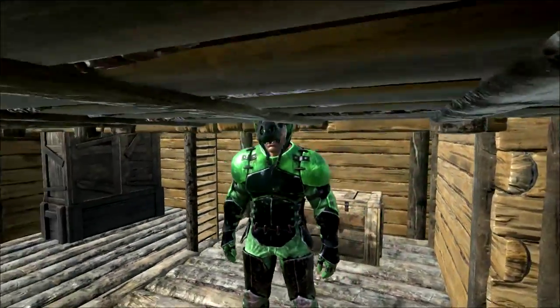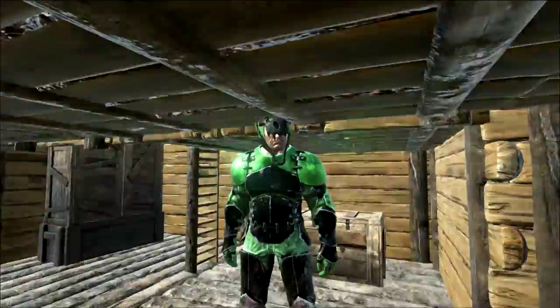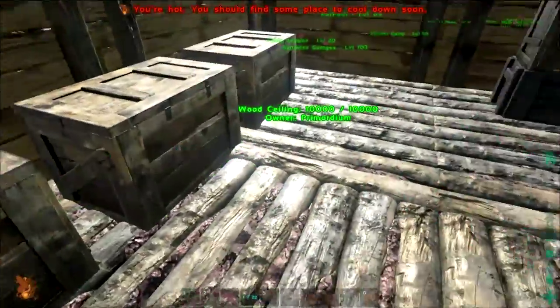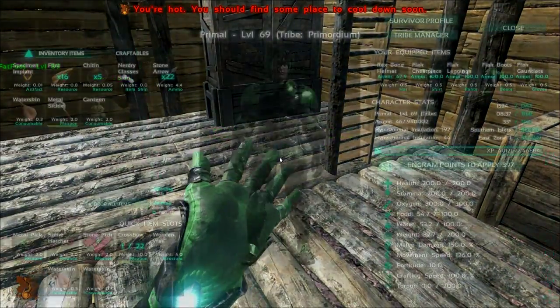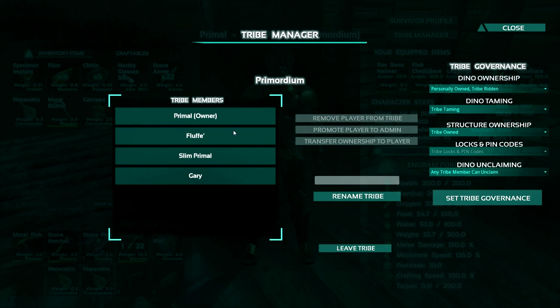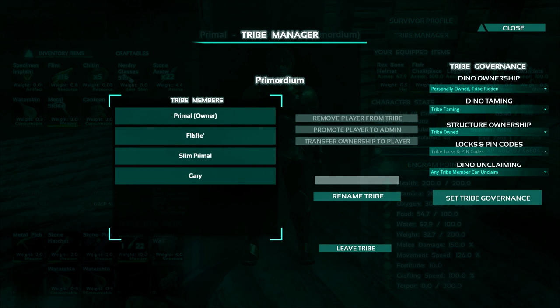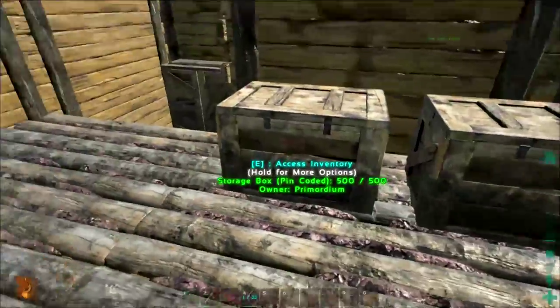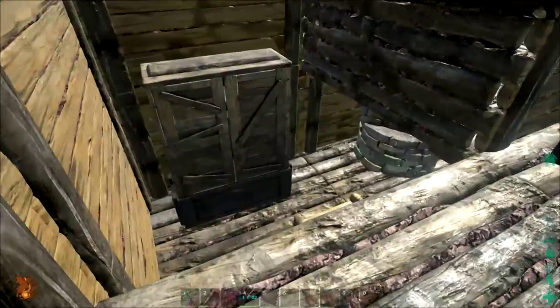As you can see, this is my character — I actually have flak armor now, dyed black and green as always, because those are the tribe colors! I'm level 69 now, and if I go into my tribe manager you can see that on top of my one friend, I actually have two more people in the tribe now — people I know in real life, and we've been having a great time.